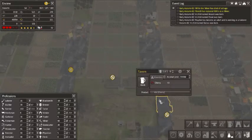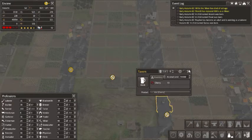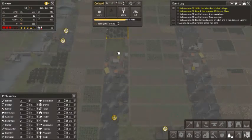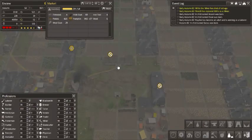Then you've got to set the ale for whatever crop you have. I have a lot of cherry trees, so I set cherry. Got cherry trees up here, and then the brewers will automatically go to the market, get the cherries, come back, and make the ale. And that's how it's done.